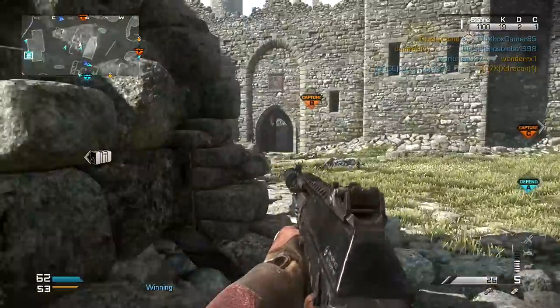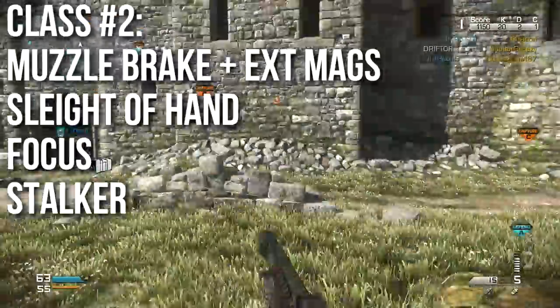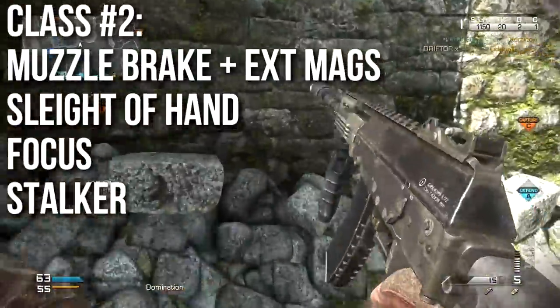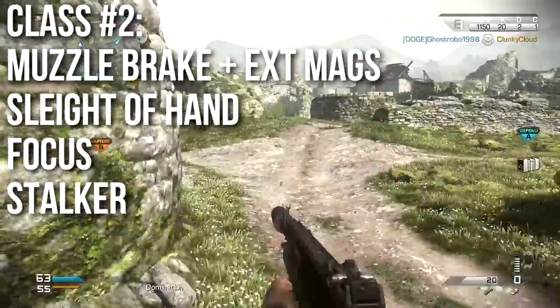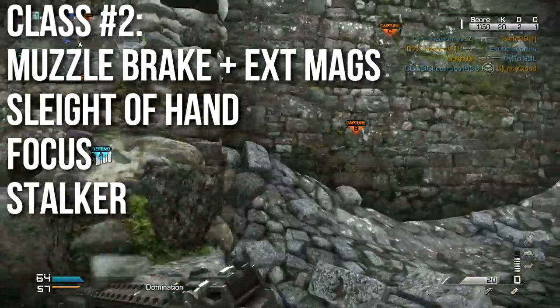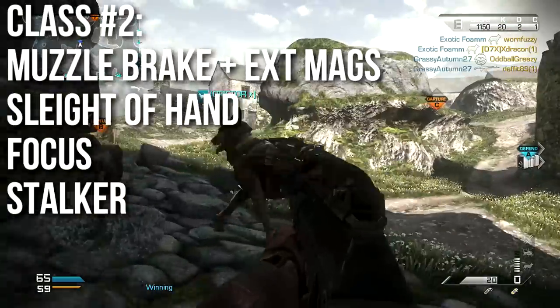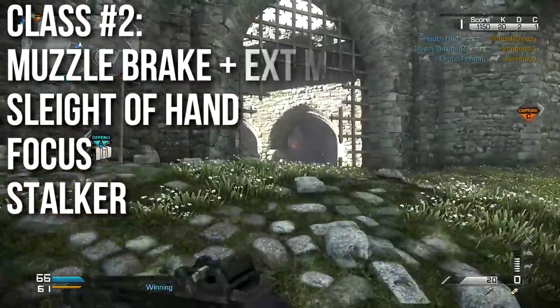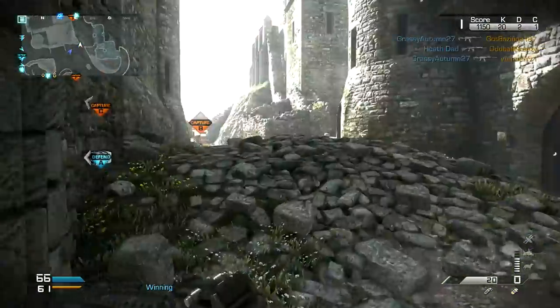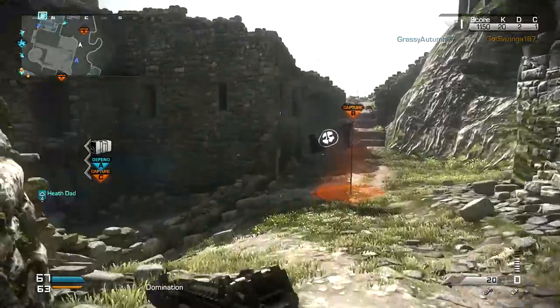Class number two is another iron sights class — muzzle brake and extended mags. This is the maximum damage class for this weapon; you'll be shooting as far as you possibly can. Extended mags gives you extra ammunition so you can throw bullets out without worrying. You'll definitely want Sleight of Hand for fast reloading if you're spamming that extended mag. Focus helps you win gunfights, and Stalker again because we're using iron sights.